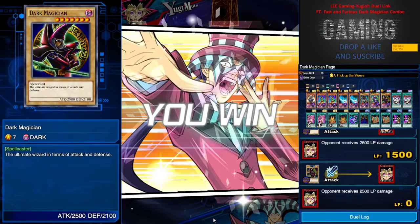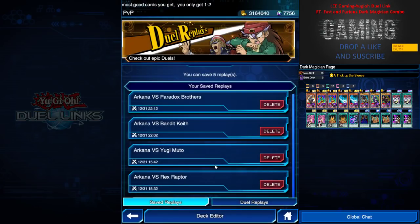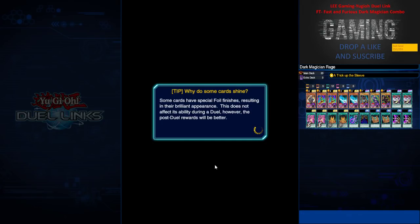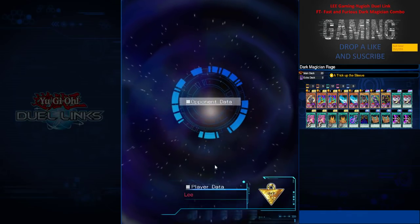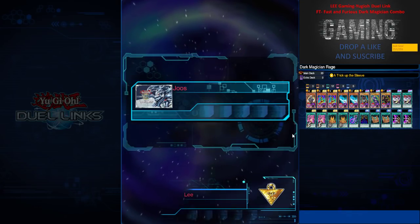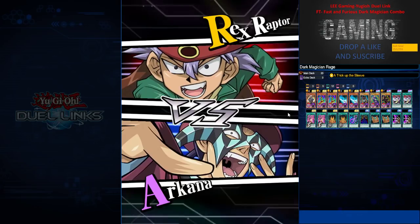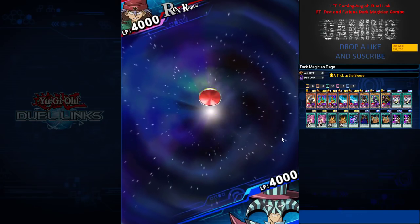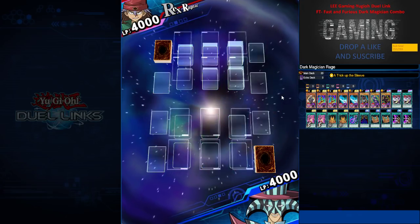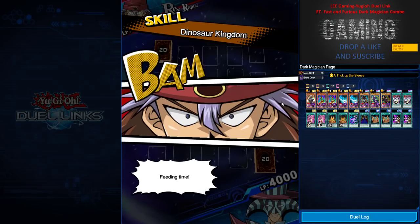As I mentioned, you can replace Nobleman of Extermination and Legion the Fiend Jester if you don't like them, because this deck doesn't really require their special summoning effects. But I was winning with this deck very comfortably, so I included them in my video — they are always optional for you guys. Nothing but the truth from me: if I think a deck is bad, I will tell you; if I think it's good, I will definitely recommend it.